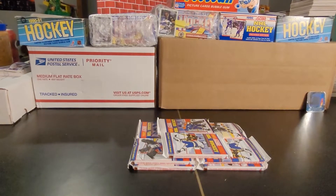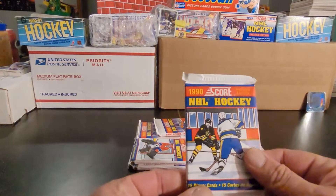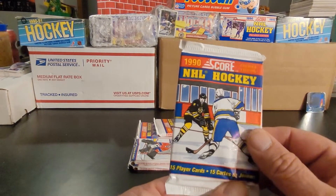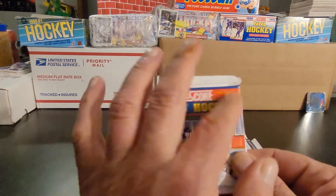Hey y'all, Bunkle here. Hope you've been having a great day. This video I'm going to be opening up a bunch of 1990 Score Canadian NHL Hockey Premier Edition packs. You can tell they're Canadian because they have both English and French at the bottom.